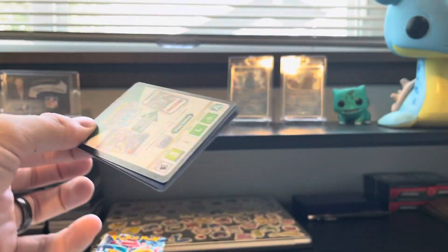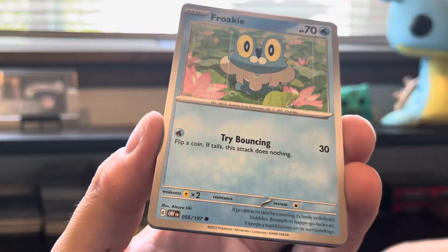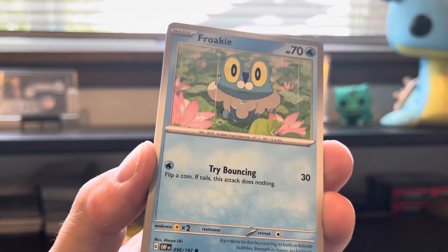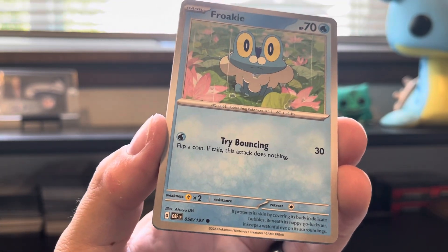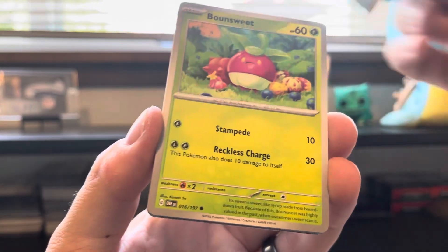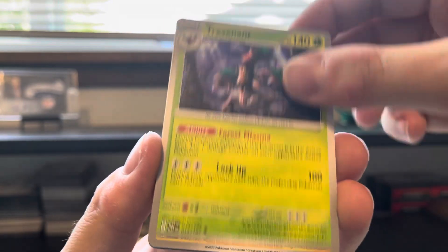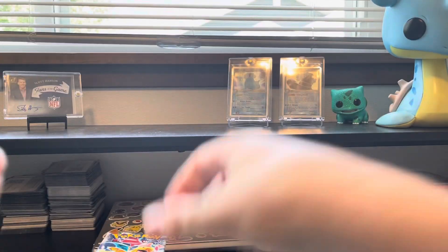Togepi, Bonsly, Dolliv, Temple, Espeon, Floatzel, Wishiwashi — survey says a Shuckle reverse and a Thundurus. I'm excited for Pokémon 151 to come out here too — probably about a month away. We might have something here — that Froakie art is so nice, looks straight out of the anime, really well done from an art perspective. We'll have to keep an eye on the new series. That Bellibolt is goofy and fun.